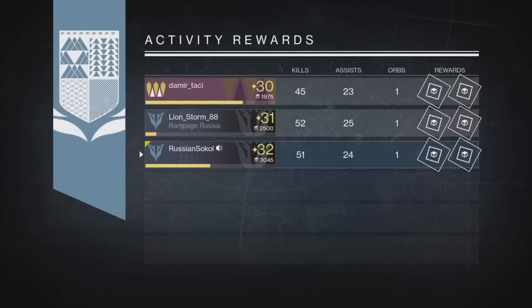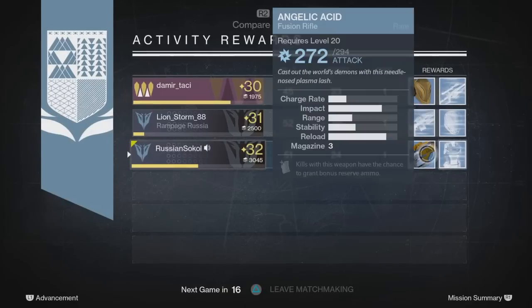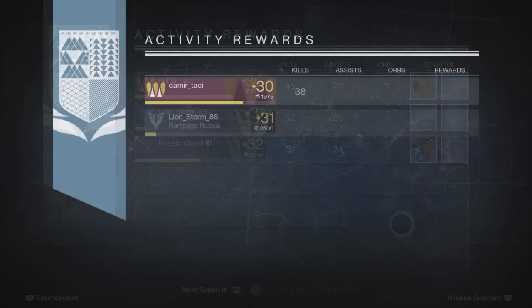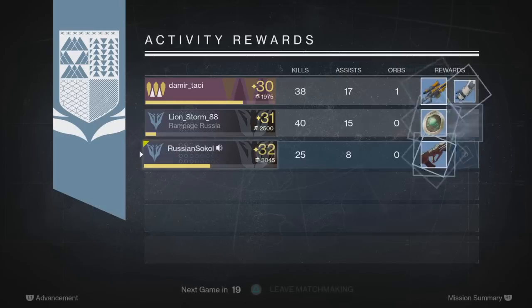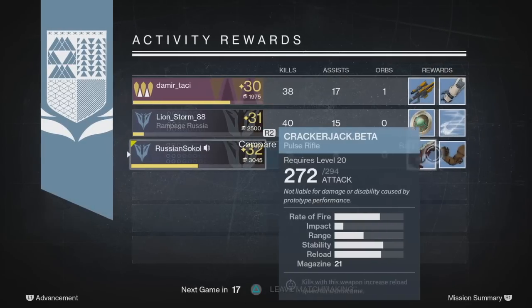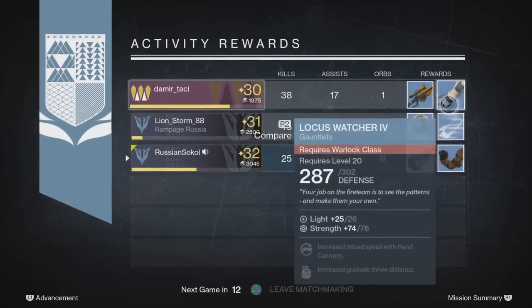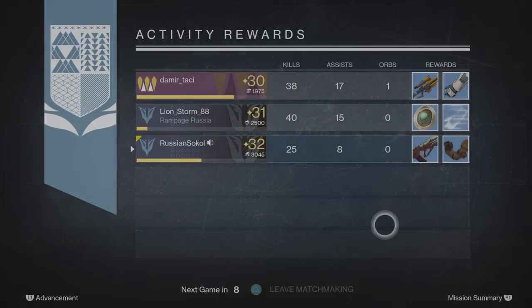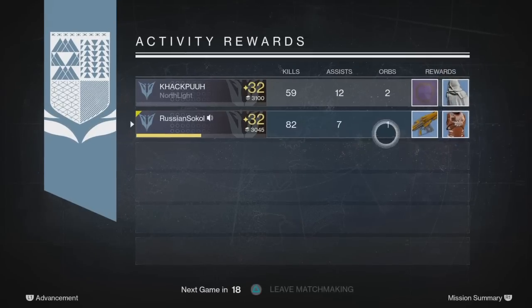Alright guys, strike number six — still getting the same old stuff, just rare engrams. Another strike complete — Summoning Pits — and wow, both Demerick, Tassi, and me didn't get anything at all. Another one complete — Devil's Lair — and we're getting nothing.